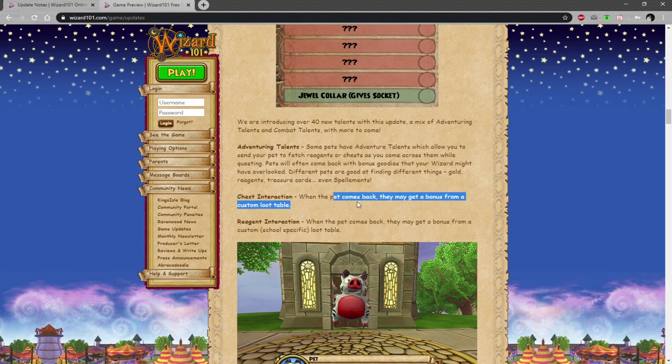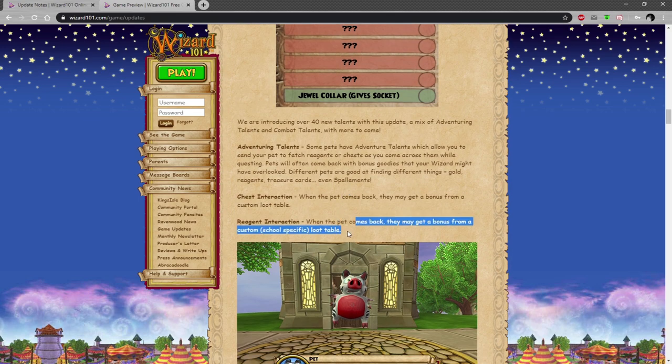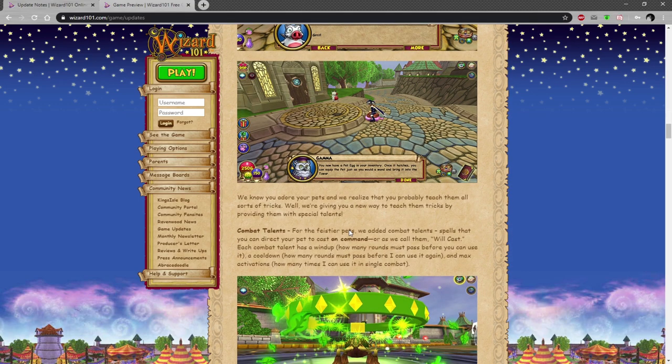For chest interaction, when the pet comes back they may get a bonus from a custom loot table, which I assume will be helpful for some of these locked talents. For reagent interaction, when the pet comes back they may get bonus items from a custom school-specific loot table, which is also really dope.